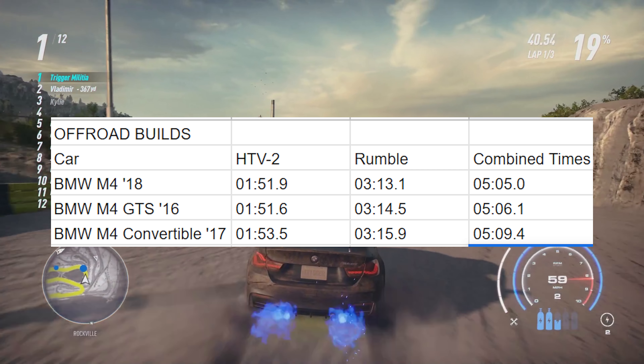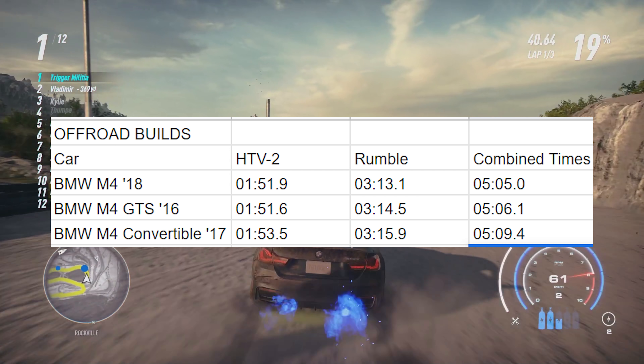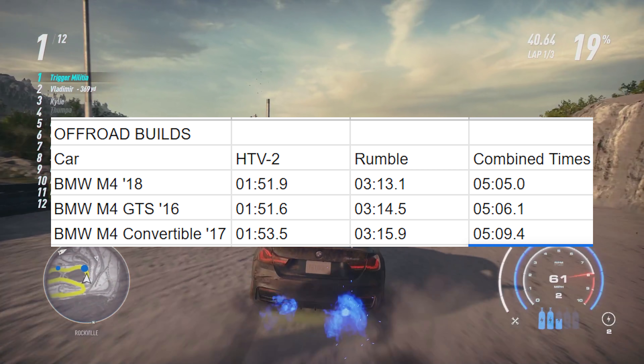Moving on to the last discipline — off-road. Throw up those build cards. I raced each car on HTV2 and Rumble, like all my other Wrong Build series cars. Once again, the M4 GTS and the regular M4 are neck and neck for first place, and the convertible is the slowest option. Surprisingly, these cars aren't terrible in the dirt — not really great either, but respectable at best. There are plenty of faster dirt cars, so I wouldn't necessarily recommend these for dirt. The times are so close I can't pick a winner, but I can for sure pick the loser: the convertible.